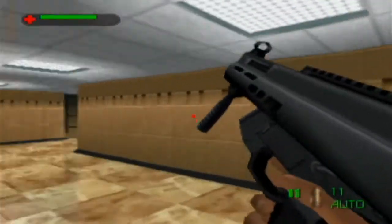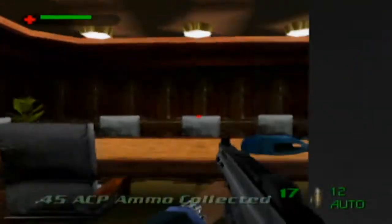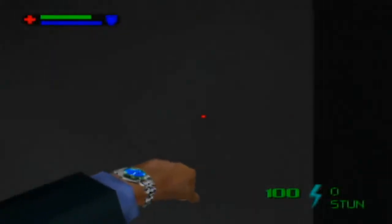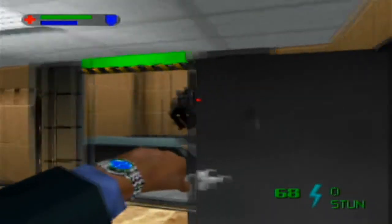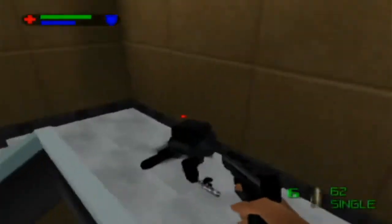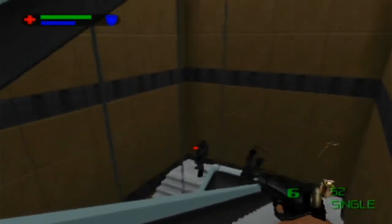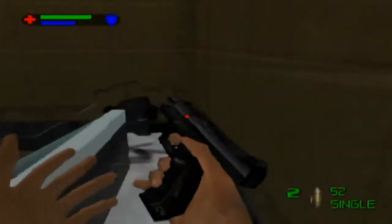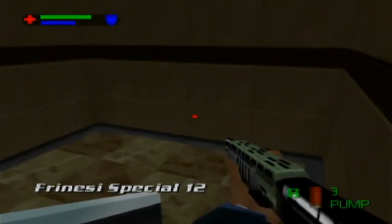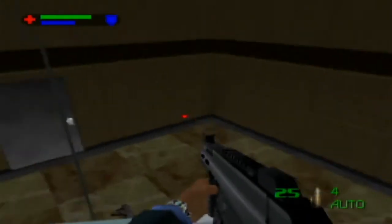Grab some ammo here. Now this is important: on Agent and Secret Agent, if you go in the room on the right, there will be body armor. Body armor is so important in this game. Also, if you use your watch stunner, you can take out all of them. Pistol's usually pretty good here. On Double Agent, of course, you're going to want to aim better. Before you touch the floor, I recommend having out a fully automatic weapon like the M45.